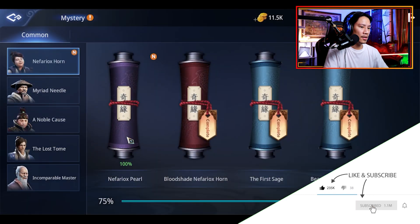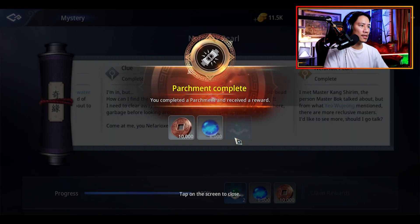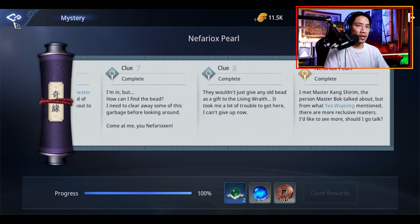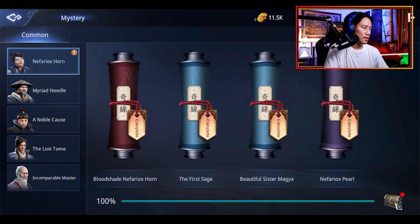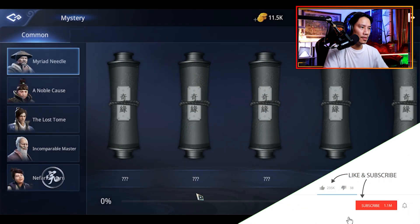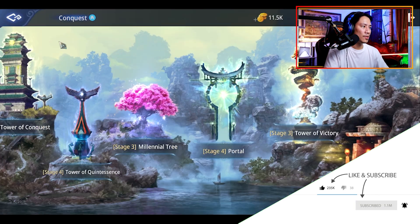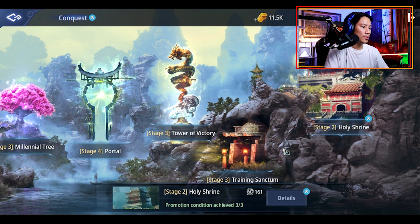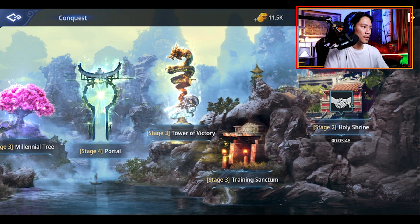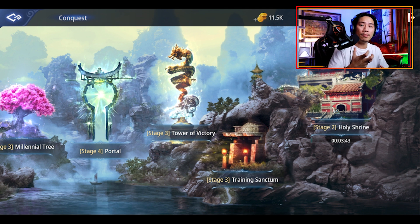Let's check that out — boom. 100%, 100%. Claim rewards. Then we go back. There you go. Let me go to my conquest — the main reason why I did that. Click on the holy shrine and then promote. Click on that for support of my members and the clan.